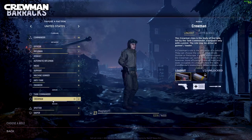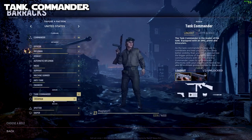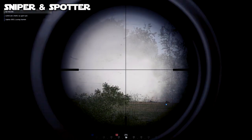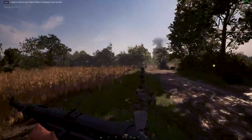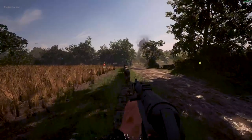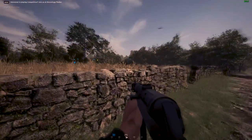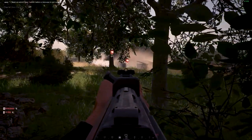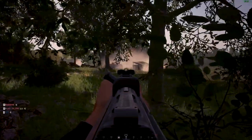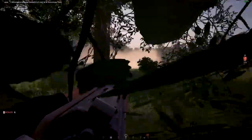Next up is Crewman — that's a tank player. After that is Tank Commander, basically the squad leader for the tank team. Then Sniper and Spotter — two players who work together in the recon squad, which can only have two people. I won't be touching on tank or recon in this video as I don't consider those beginner roles. Rolling into number two: getting started. I'm going to explain the basic mechanics of the game, my personal best role to start as, and what it looks like to win.